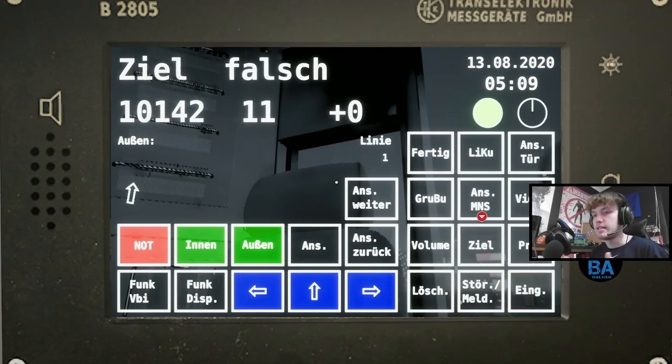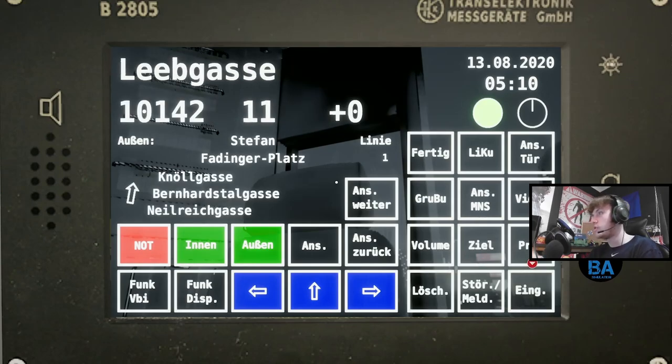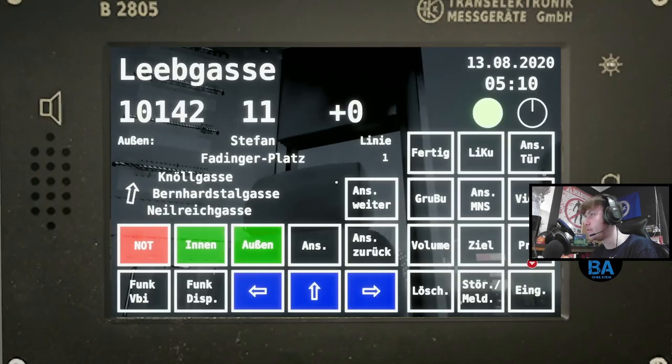That prompt is basically asking if you're ready to start - which we are. We're going to click 'Go to Ziel' - you can see the little red dot there. 'Ziel' is basically your destination. This one will be going up to Stefansdorf-Dinkauplatz and starting at Liebgas. Press enter and that's the right one - you can see Liebgas. That's our first stop. It shows Liebgas at 10 past and Stefansdorf-Dinkauplatz at 18 past.